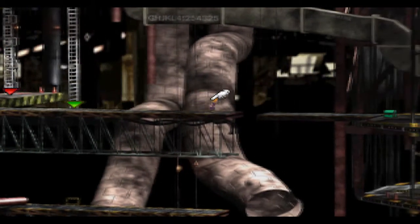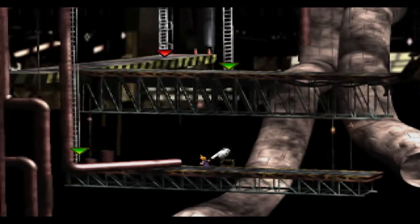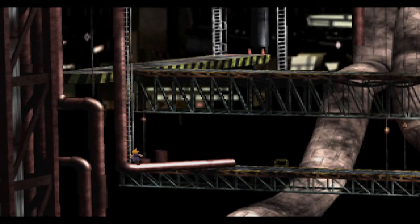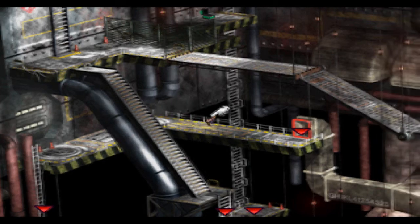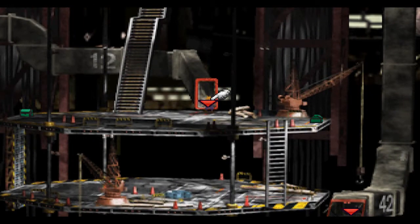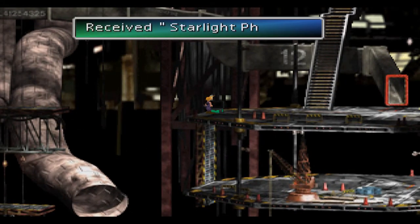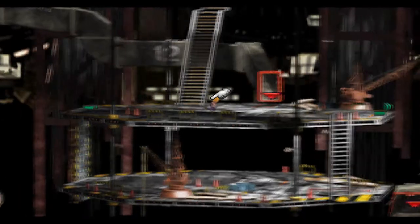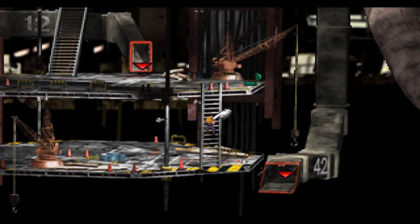Before we take that ladder on the left, we're going to fall down this section first, then take that ladder and climb up to the top. You'll be in a walkway where you can enter an air duct — you don't have to crawl through it, he does it automatically. There are two treasures up here: one is an Elixir and the other is a Starlight Pendant. Make sure you pick those up. Head up those stairs to continue on with the story.